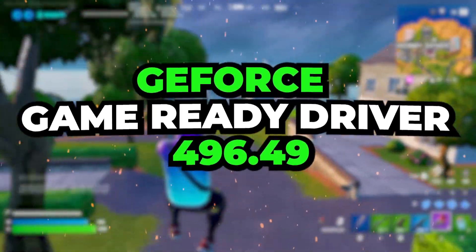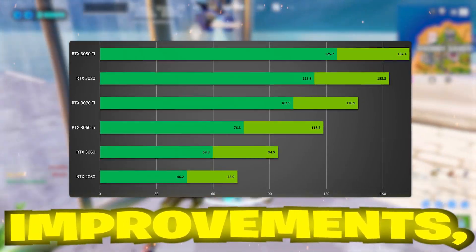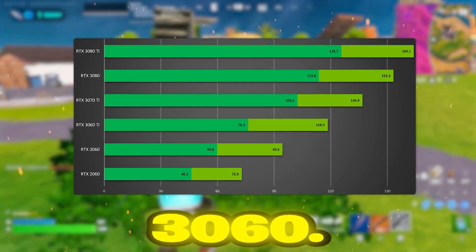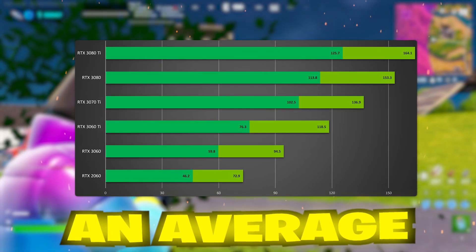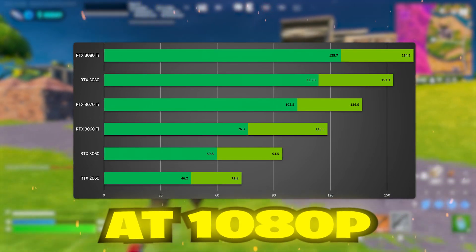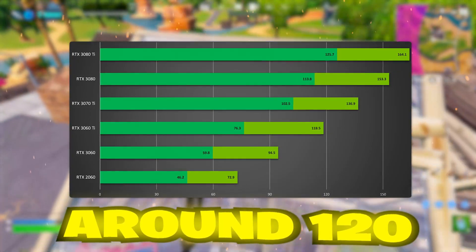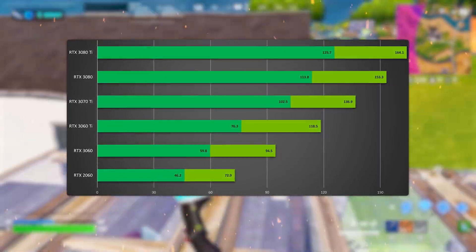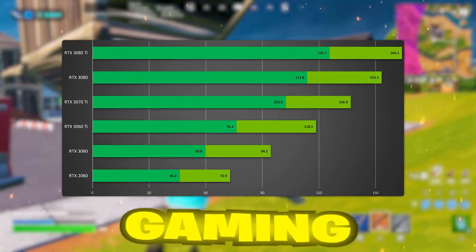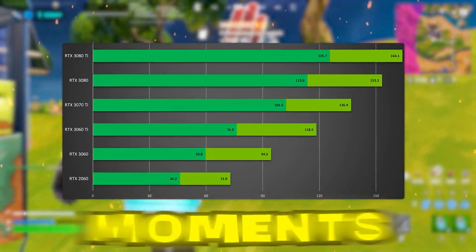Starting with the 496.49 driver — this is one of the most recommended for Fortnite. It brings significant performance boosts and stability improvements, especially for users with mid-range to high-end GPUs like the RTX 3060. Players who installed this driver report an average FPS boost of around 5–8%. For instance, if you're playing at 1080p with high settings, your FPS can increase from 110 FPS to around 120–125 FPS. Every frame matters when you're building, editing, and aiming in Fortnite, and this boost makes the game feel smoother and more responsive, reducing input delay during crucial moments in battle.